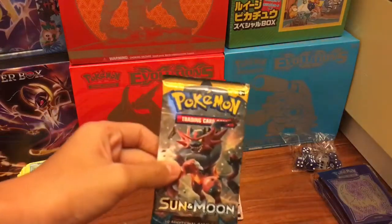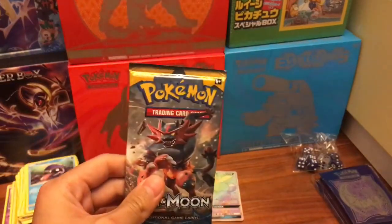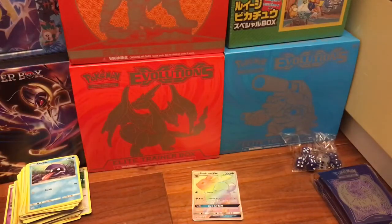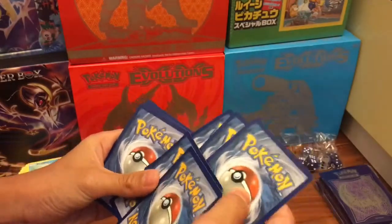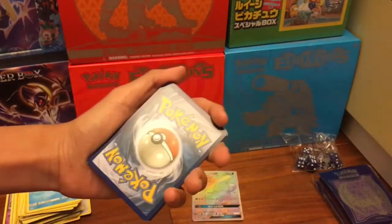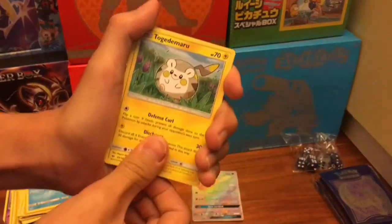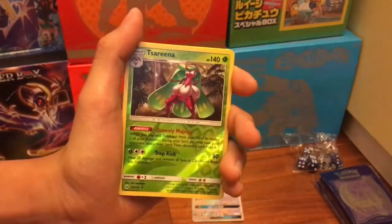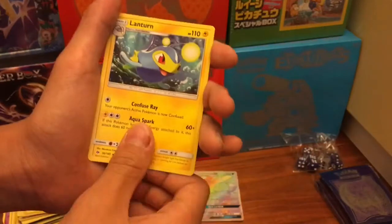On to our last pack - which we won't get any hyper rares of course, because I have X-ray vision and I can see that there are no GX's in this. There's no GX. We got Chinchou, Incineroar, Oranguru, Farfetch'd, Comfey - Sundial, a pair, a trainer, Pokemon Catch, and one tool and one trainer.